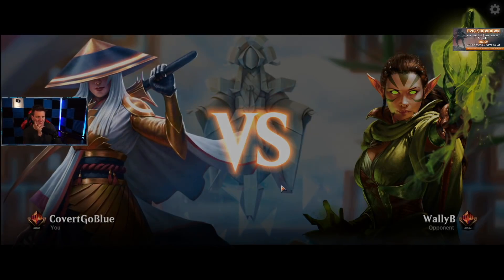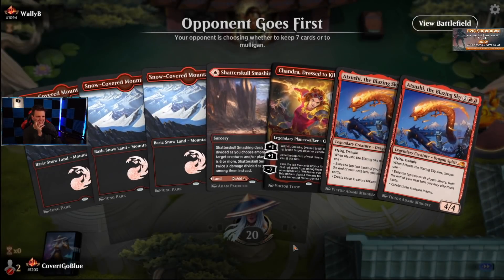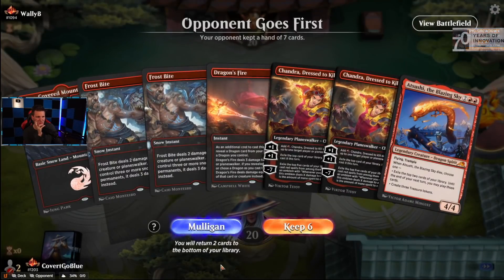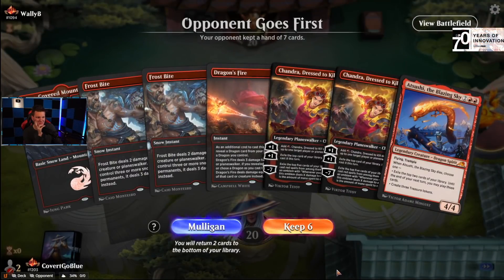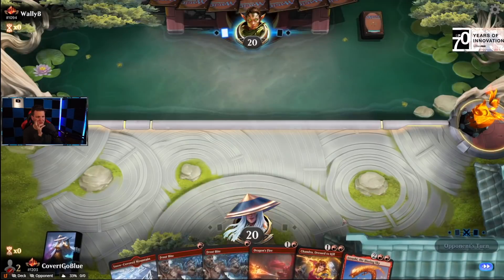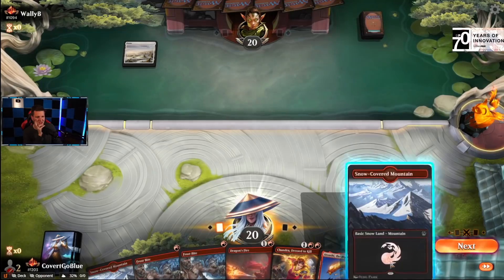Wally B, please go first — please have a good hand. Nope, neither is true, strictly neither. And a one-lander — I'm just gonna hope to draw some land. If I draw two out of three, then we're in it, and we're a 27-land deck, easy.